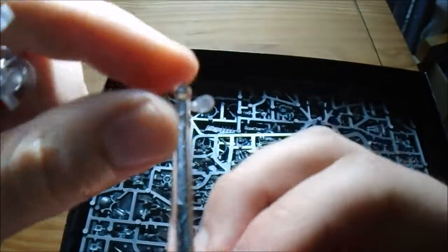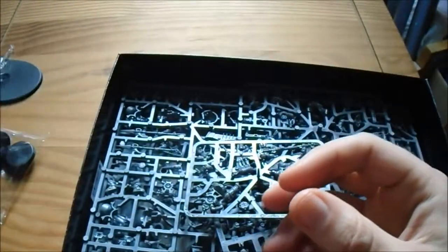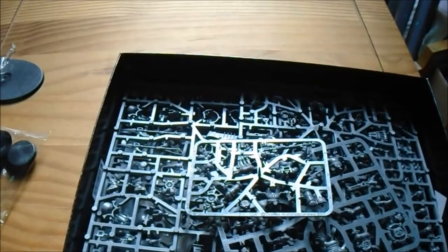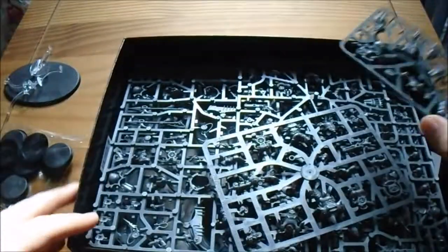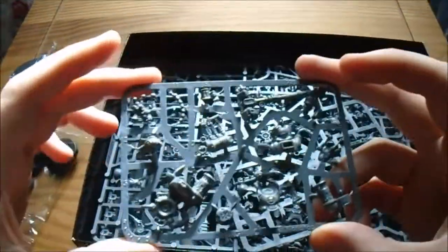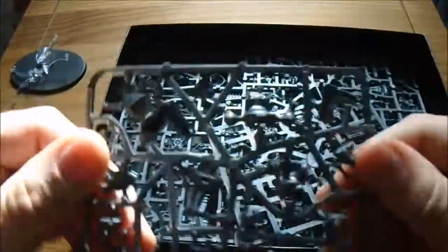Which is pretty cool — it's got a ball on the bottom so you can angle the Gunhauler, and you don't have to use one of those old stands that will just snap clean off at the slightest movement. These models have such nice detail on the newer models.